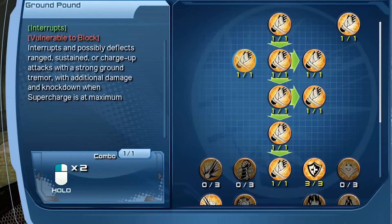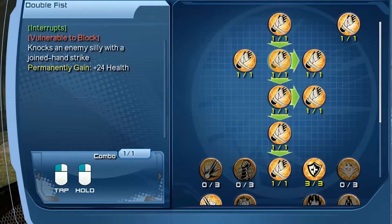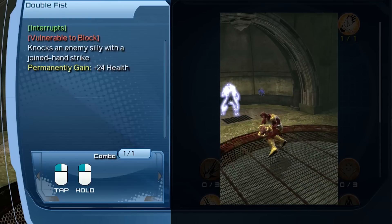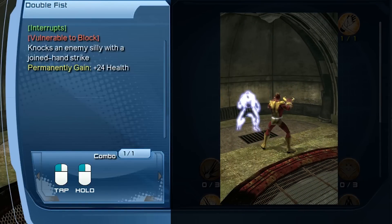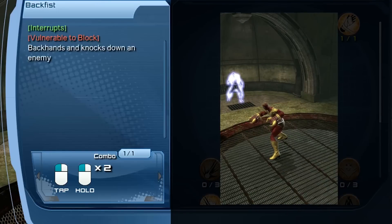Next in tier 2 is ground pound. This is an interrupt but also vulnerable to block. To do this ability, you're going to hold the melee button twice — hold melee and then hold melee again. It's basically stomping your foot on the ground. Next is called double fist, which gives you a plus 24 to your health. To do this ability, you're going to do the combo of tap melee and then hold melee. It's a nice little double axe handle if you're a wrestling fan.